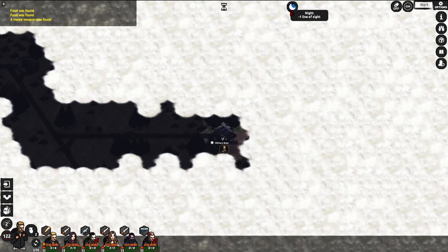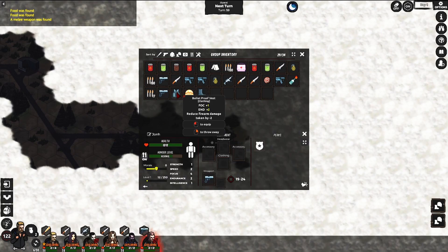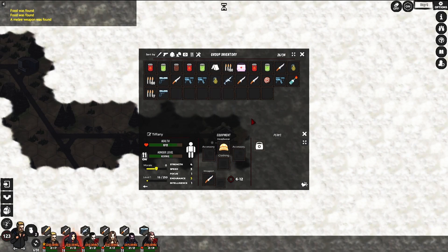We'll wait for dawn before going to find somewhere else. We found another item — nice, give it to the cop. And this one gives endurance — I'll give that one to him. Another endurance one — I'll give it to this one.